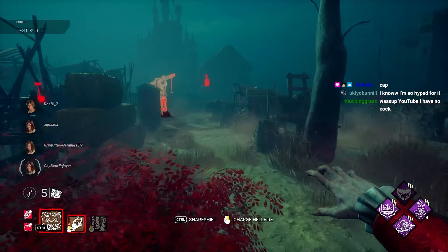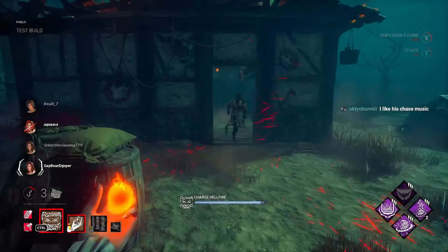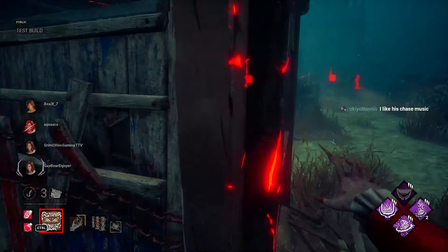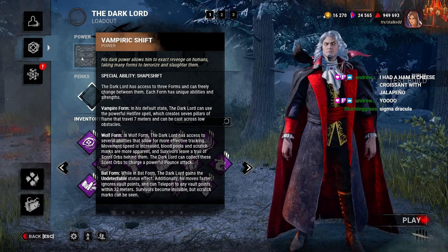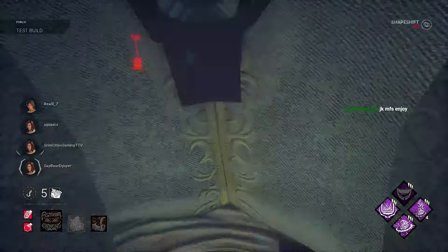Dracula's vampire form is similar to typical M1 killer gameplay, except he also has an ability to shoot out flames. They go a short distance in front of him from the ground, similar to Pyramid Head's M2. Then Dracula has a wolf form, which is meant more for chase — this guy's a sigma in his wolf form.